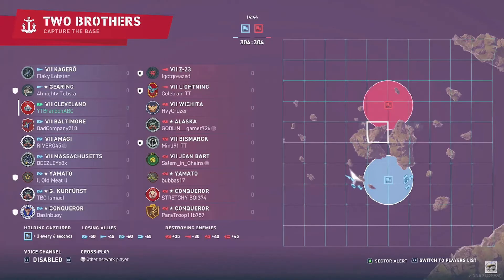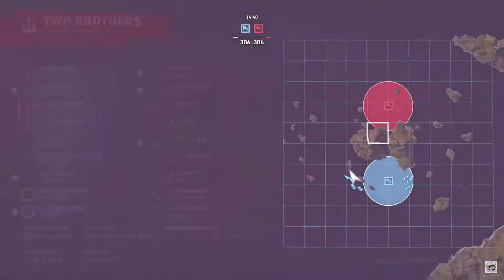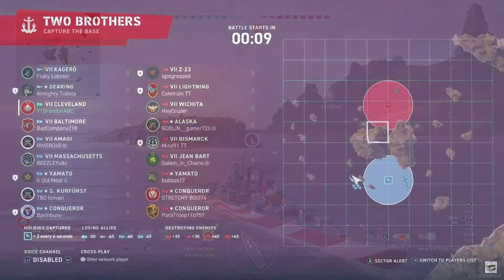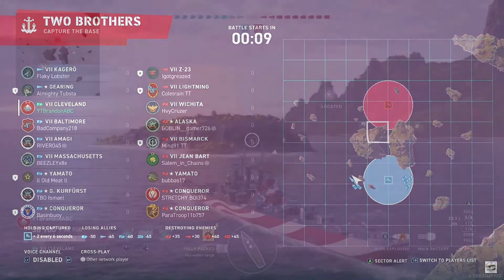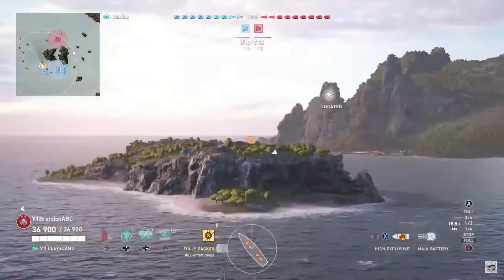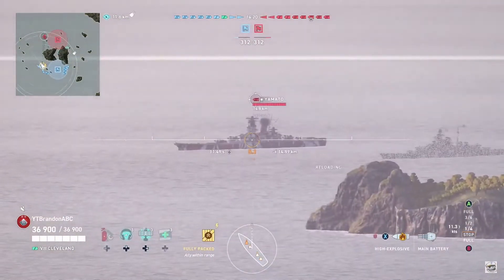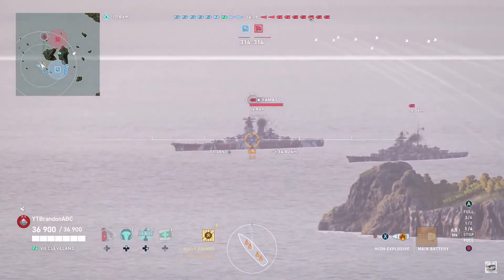This is a tier 7 legendary game of Capture the Base on Two Brothers. On the enemy team we have a Z23 in a division with a Lightning and a Bismarck, there's also a Wichita, Alaska, Jean Bar, Yamato, and two Conquerors. As per pretty much every game of Two Brothers, it's a battle of the two flanks. There is the gap in the middle which sometimes people travel via, but most of the time the action happens on the two flanks.